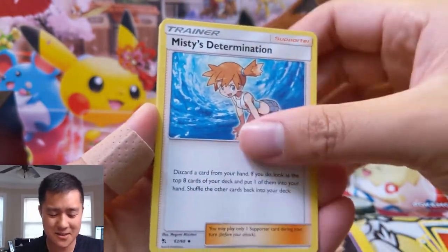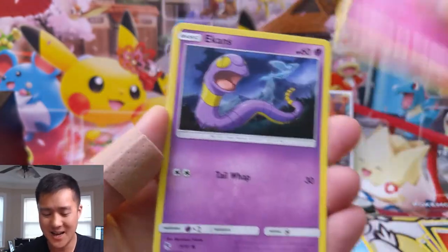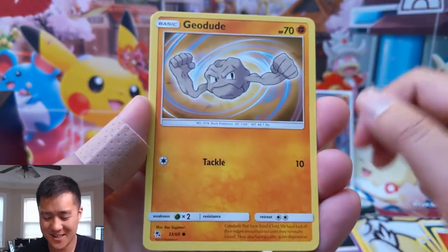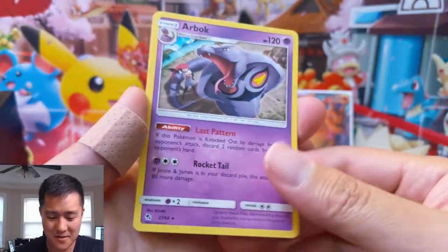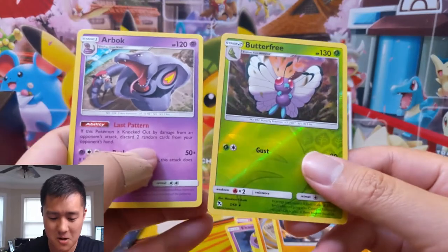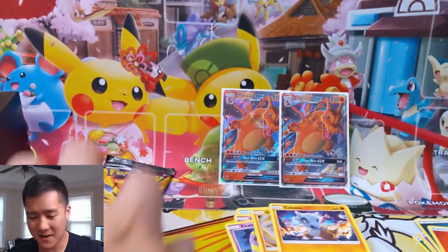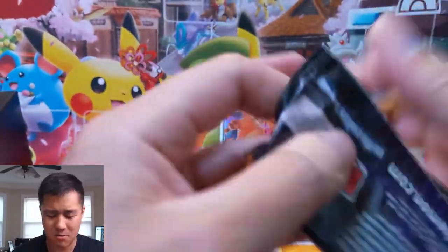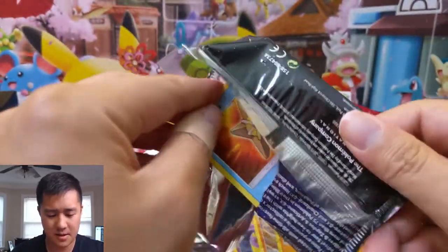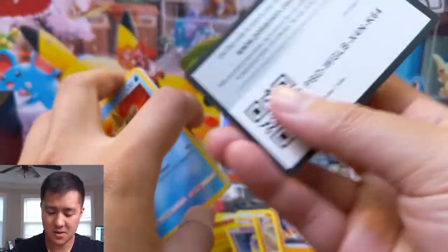When we only have Shiny GXs left to pull to finish our set, only then will I start getting a little sour. I heard someone went through like 50-something packs to get that Shiny GX — I highly doubt it's gonna take that long. We got a rare for this one and a reverse Butterfree. I feel like I keep seeing this Butterfree over and over — that's just the rare. All right guys, last pack for this opening.